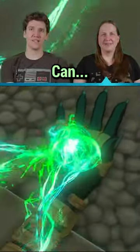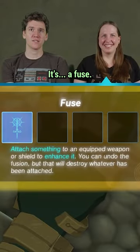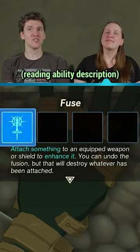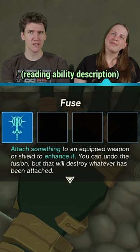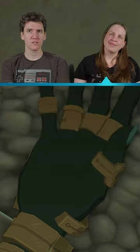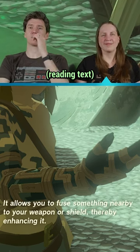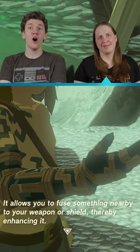Now you can use Bombs! It's a fuse. Attach something to an equipped weapon or shield to enhance it. You can undo the fusion, but that will destroy whatever has been attached. This is the fuse ability — it allows you to fuse something nearby to your weapon or shield, thereby enhancing... OH MY GOD!